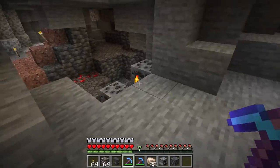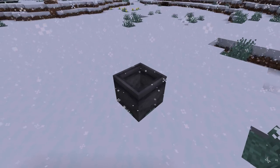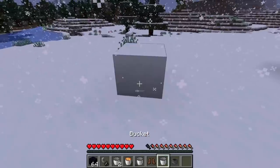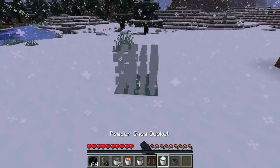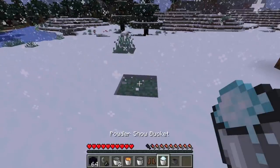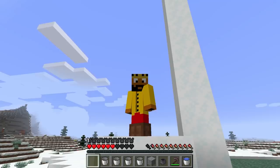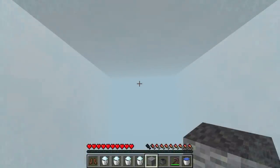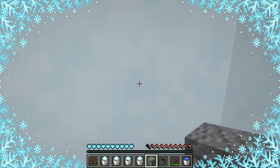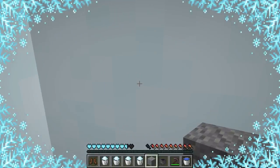Powder snow is a new block. A cauldron can be filled with powder snow in a snowy biome when it is snowing, and this can be picked up with an empty bucket to get a powder snow bucket. To place powder snow, you empty the powder snow bucket, and the only way to collect powder snow is using the empty bucket again. You can't mine it with tools or by hand as this will destroy it. The dispenser can place and pick up powder snow with a bucket when activated. If you wear leather boots you can walk on powder snow; otherwise you will fall through it, moving similarly to going through cobwebs. You will not take suffocation damage, but being in powder snow gives you the freezing effect dealing damage. You can stop this by moving out of the powder snow or wearing a piece of leather armor.